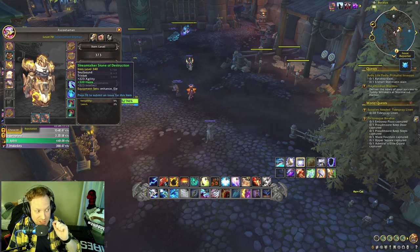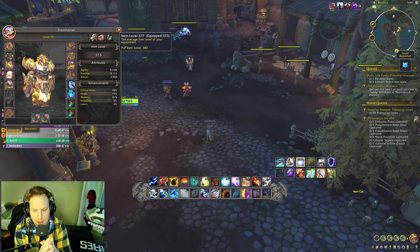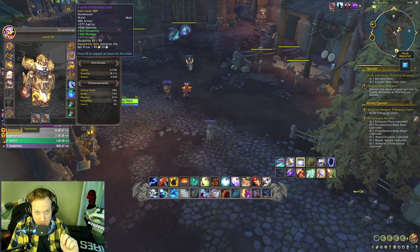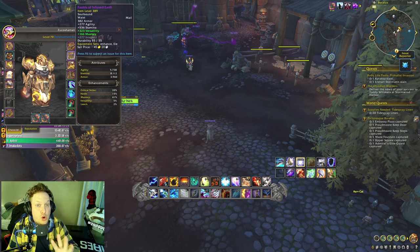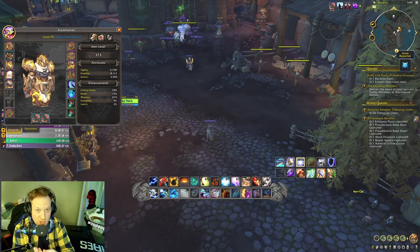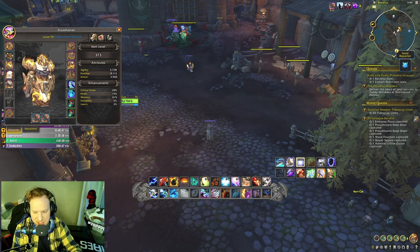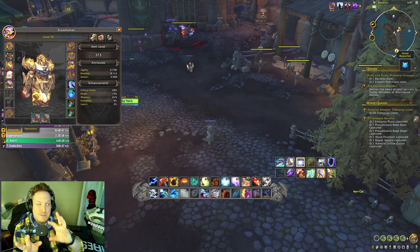My weapons aren't great, no special trinkets, rings are average — overall item level is 373. In Dragonflight, Mythic Plus 2 will start dropping item level 376 gear, which is higher than my current item level. The tier set bonuses I have are 389 from normal raid. In the first week of season one — December 12th — you can get gear that's actually higher than what I'm wearing.